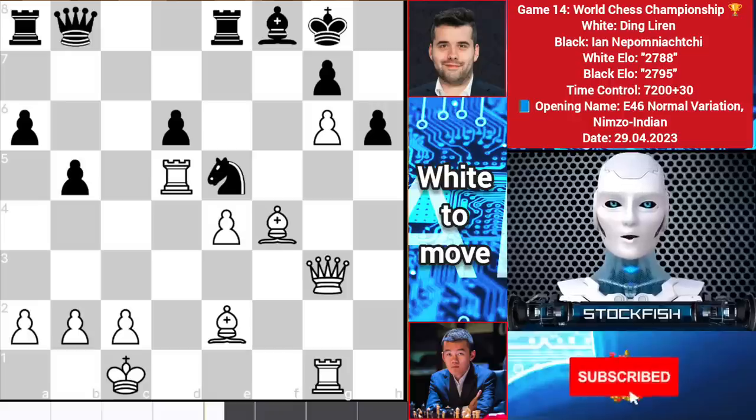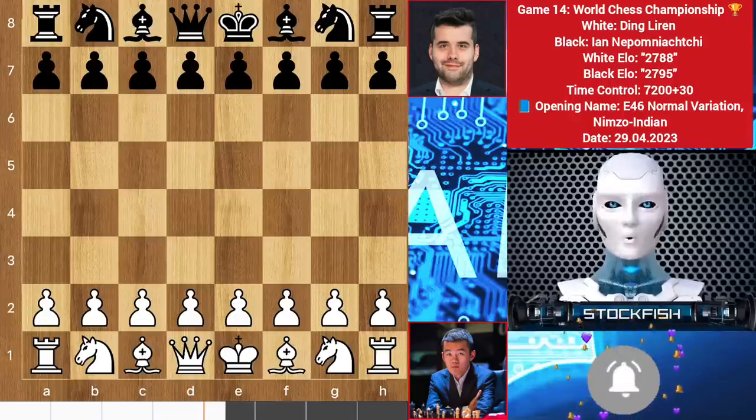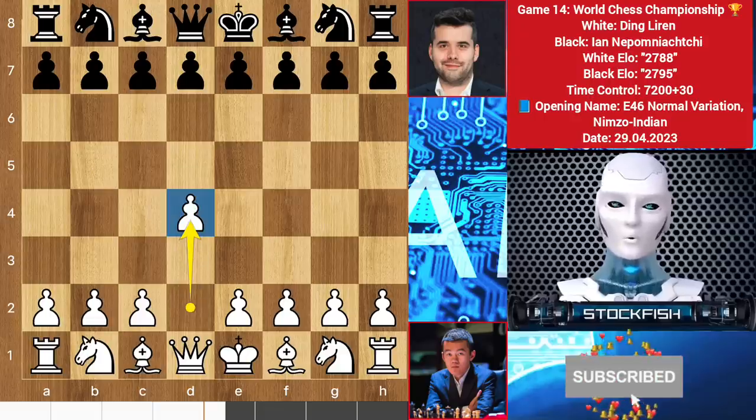And this is your today's puzzle — a 100 IQ chess puzzle, solve it and comment below. So let's go. Ding started with d4, we have knight f6.